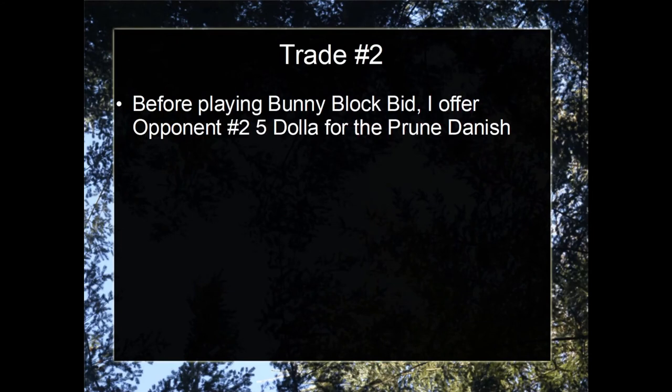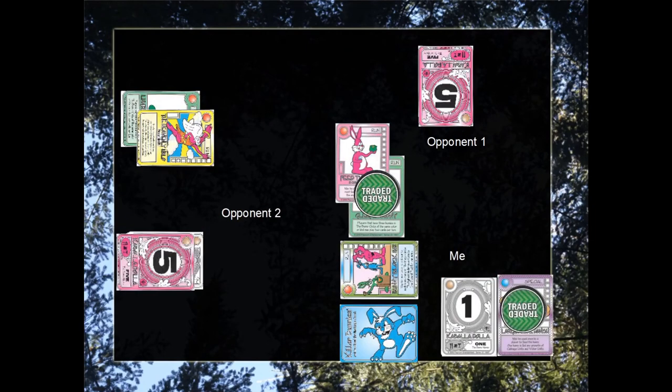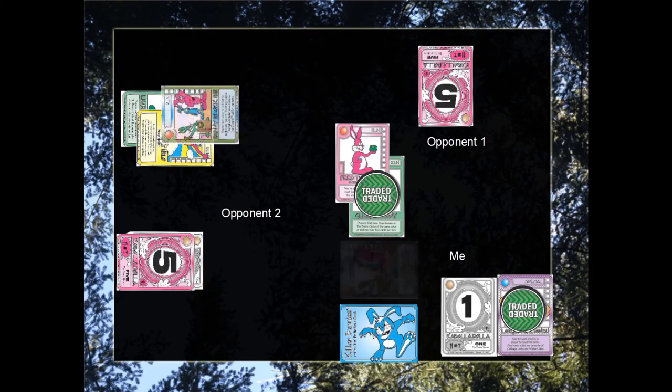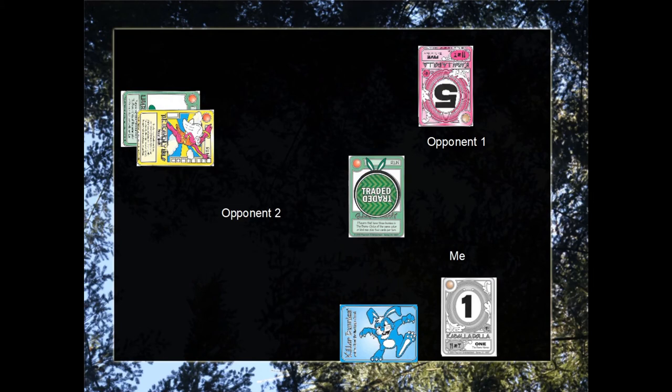Instead, I did a second trade. Before playing Bunny Block Bid, I offered opponent number 2 $5 for the Prune Danish — so quite simply, $5 for the Prune Danish. Now, even though I'm playing Bunny Block Bid, opponent number 2 has enough money to outbid opponent number 1, and therefore he will keep his bunny. So I play Bunny Block Bid. Opponent number 2 spends the $6, and I spend the Prune Danish to keep the bunny from starving to death. And that was the end of the trades.